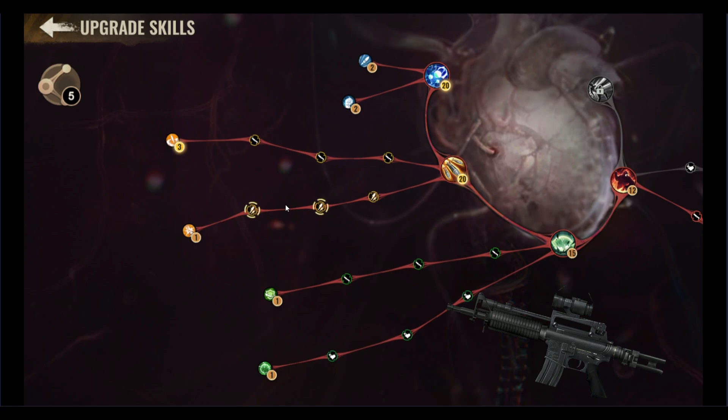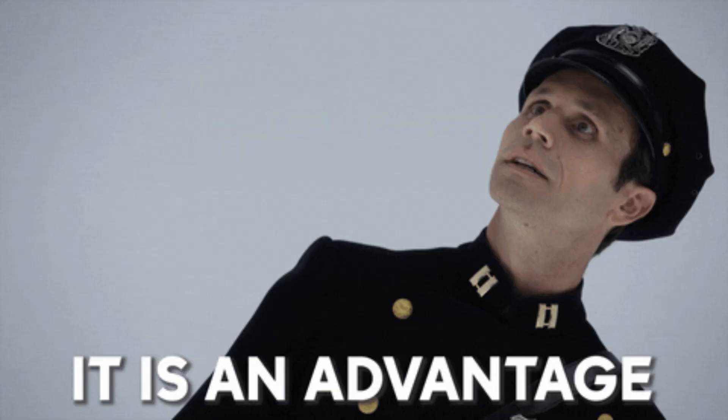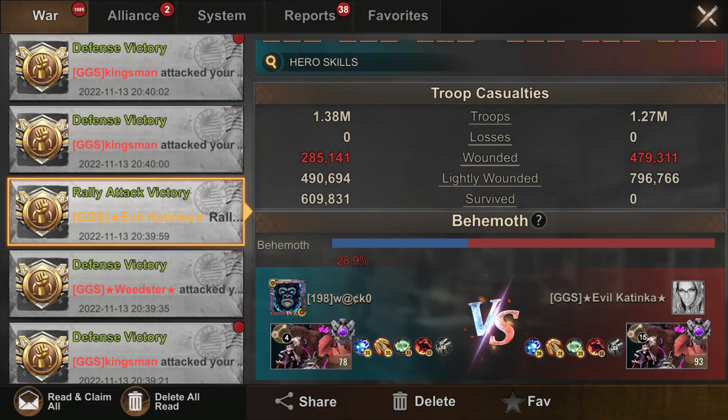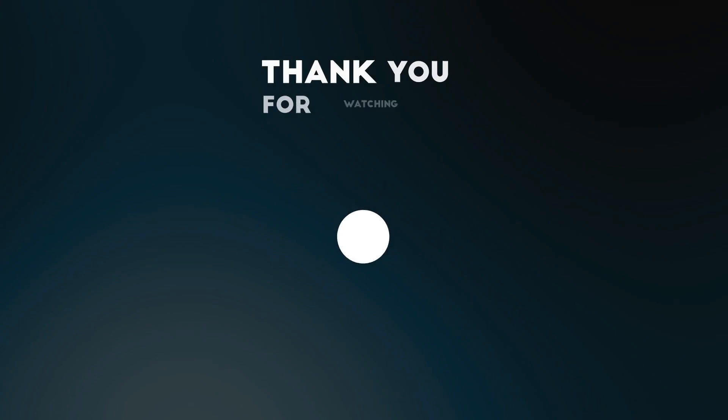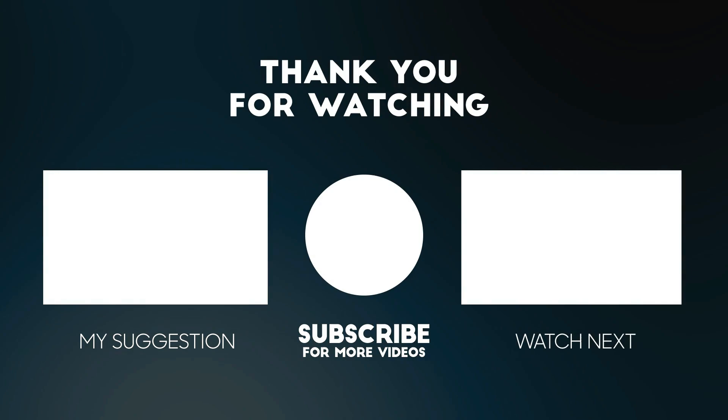A bigger cartridge means you can outgun your opponent. Adding a scope means higher accuracy. Adding a silencer means hitting your enemies before they realize what you're doing. So these add-ons will ultimately give you advantage over your enemy gorillas. Folks, I hope these explanations and examples help put things into perspective. Thank you for watching. If you like my videos, please smash the subscribe button, leave a comment, and turn on your notification bell for more amazing videos. Thank you. Goodbye.